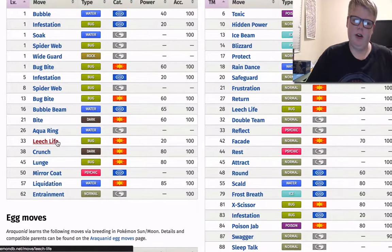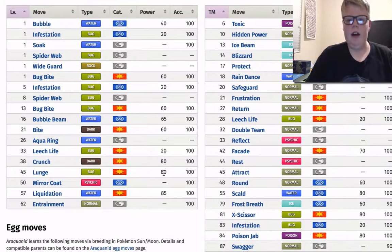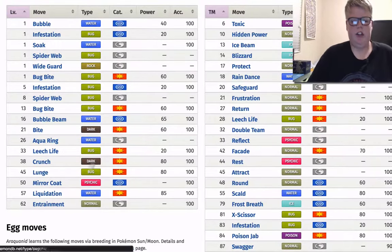And then I see Leech Life, and I'm like, oh my gosh, because it got a buff — it does 80 base power. It says 20, but it actually does 80 base power. So it's basically like a Lunge, but instead of dropping their attack, you gain half of the damage that you did back, which is super good. So yeah, Leech Life is a big yes for me. Lunge and Liquidation is very good, and Poison Jab is also sweet.